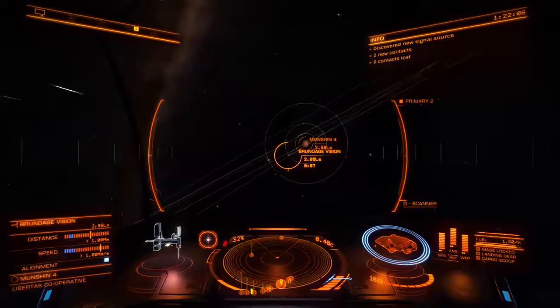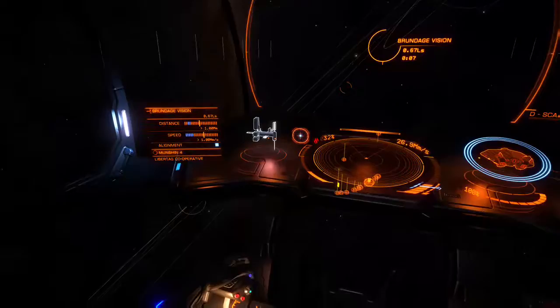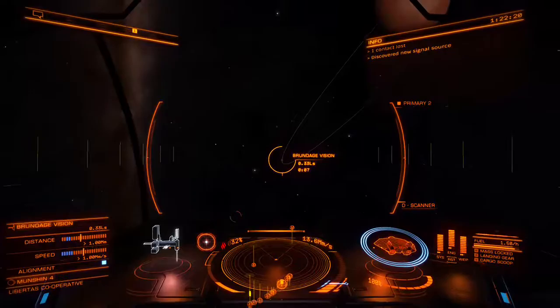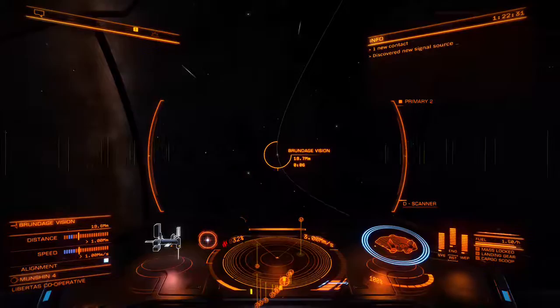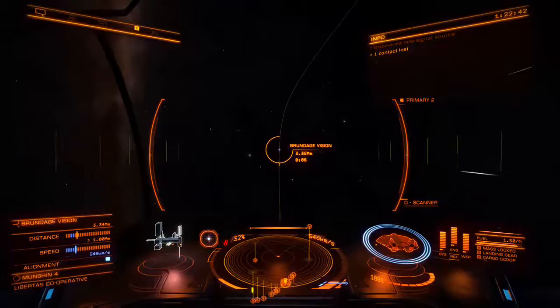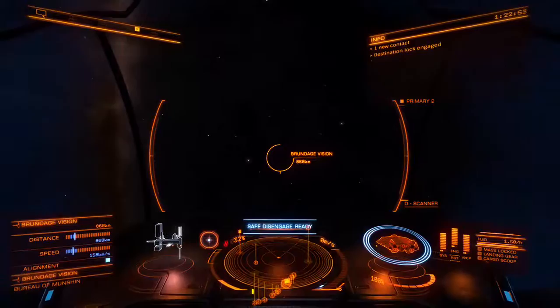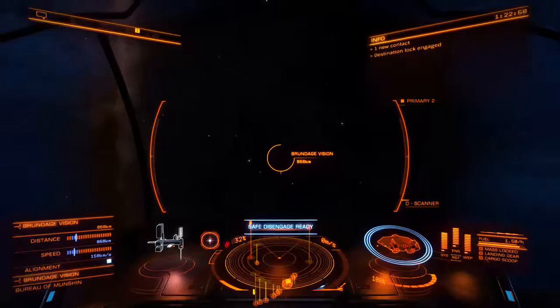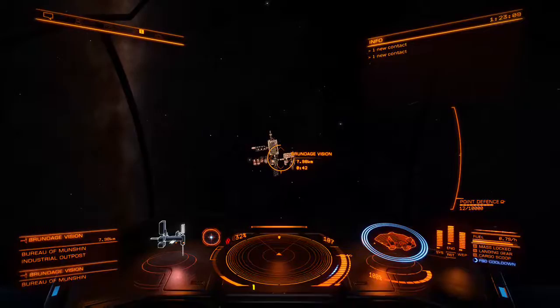Speed's still good. Down here you can kind of see a little target indicator that shows your alignment to the destination. As soon as I'm under one megameter — which I think is 1,000 kilometers — I can drop out of supercruise. I can disengage and it's going to drop me just in front of the station. I have to get within seven and a half kilometers before I can request docking, and I'm going to slow this ship to a complete stop.